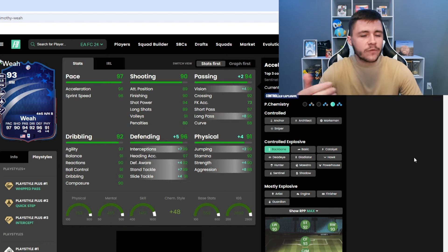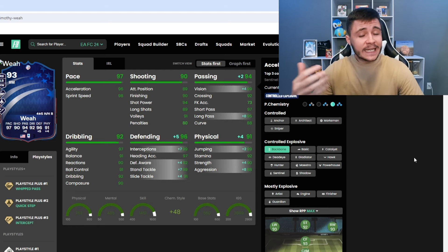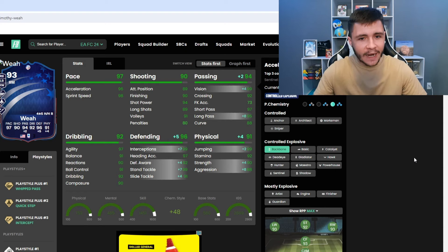If you want to go ahead and play him as an overlapping fullback, I do think that the backbone is a really good option as well. With the backbone, he is going to have the controlled explosive acceleration type. It's going to really help out with his passing, giving him 94 with 99 vision and 95 long pass. And then it's also going to give him 96 defending and 91 physical. So you can most definitely expect him to be very good going forward while still providing that defensive cover.